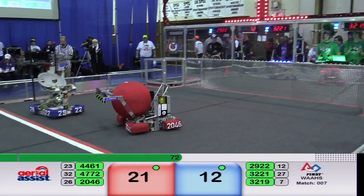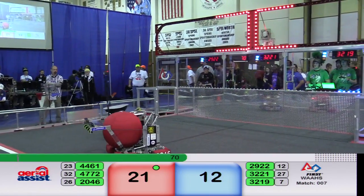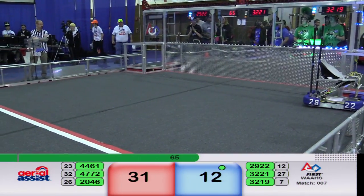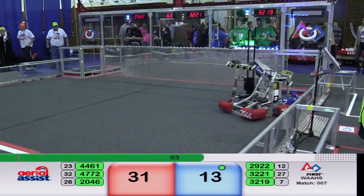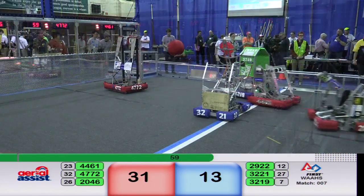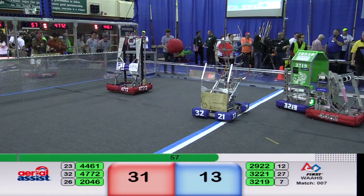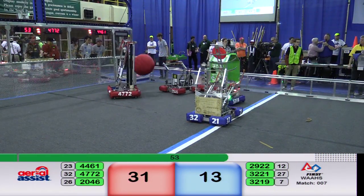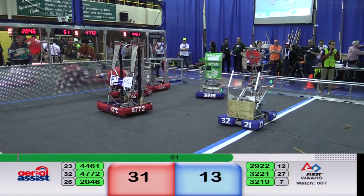20-46 gathers up the ball for Red. They take a shot through the high truss — it's good, completing the cycle for Red. 31-12. Not very many alliances there. We've got a Blue robot and a Red robot immobile on the field. 47-72 for Blue again. 32-21 has a broken belt.